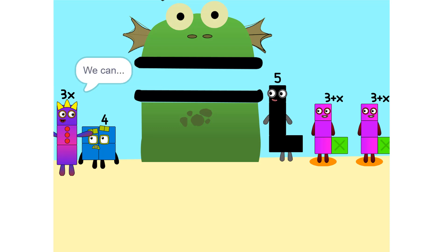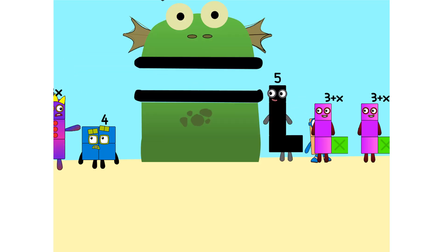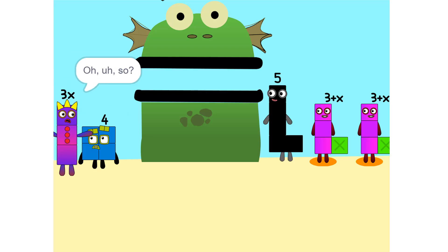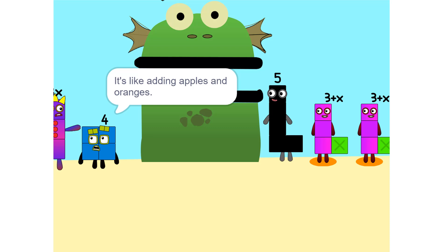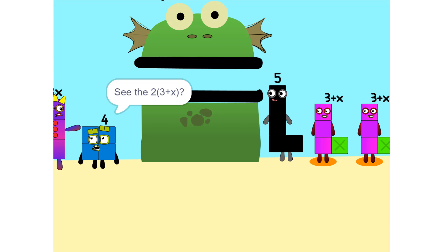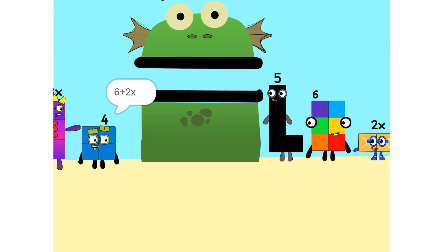I see something — we can add these. Why did that happen? Because the 2 is connected to the 3 plus X. It's like adding apples and oranges. See the 2 times 3 plus X? That's the same as 2 times 3 plus 2 times X, which is 6 plus 2X.